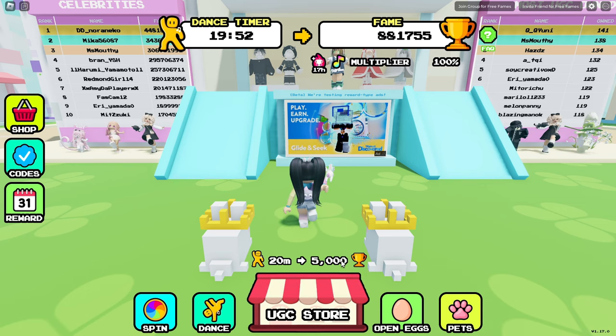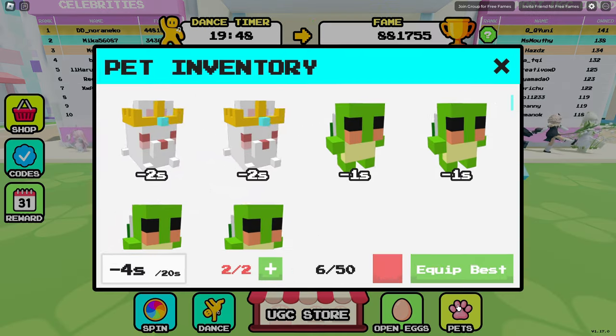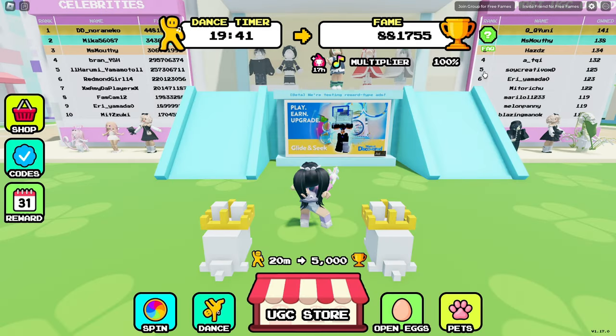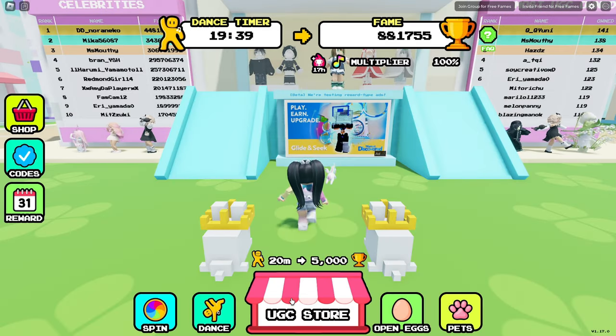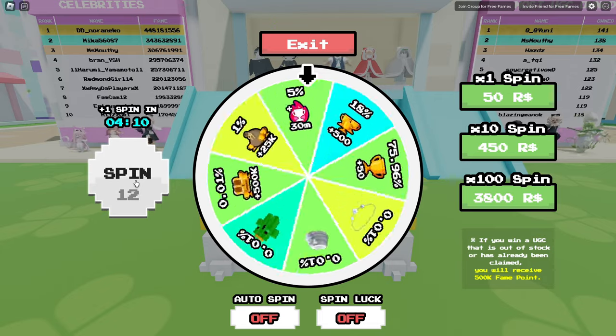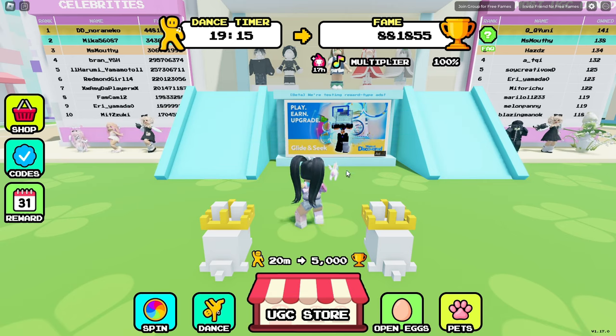Every 20 minutes that you dance in-game, you'll earn fame points — 5,000 every 20 minutes, and if you have a multiplier on, that will be doubled. Also make sure that you have your best pets equipped, as this will help take away some of your countdown timer. Every 5 minutes that you're in-game, you'll earn a free wheel spin where you can win more points, multipliers, and even a chance at getting more free UGC items.